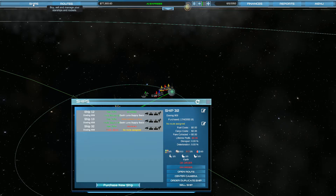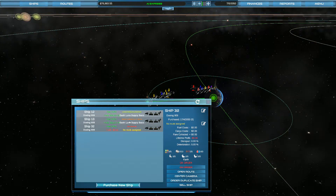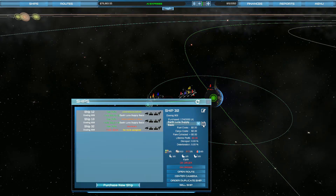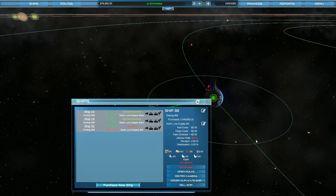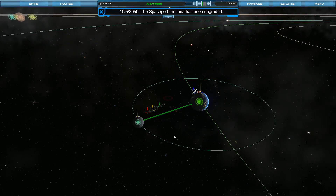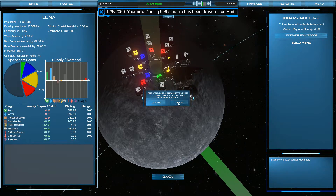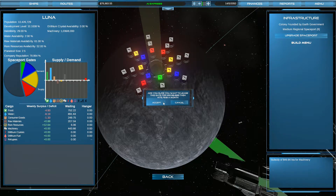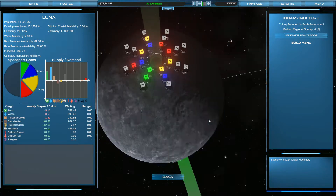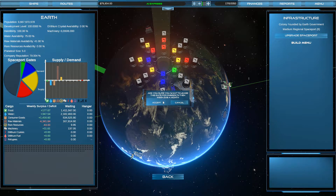That's all set up. We can unpause and let everything keep going — I just wanted to pause to check everything. 30,000 and this one's still in maintenance, holy crap. Let's go ahead and assign it a route right off the bat. Luna has been upgraded, nice. As more stuff comes in, more stuff gets upgraded. Let's probably lease another gate.